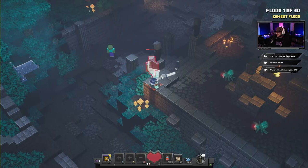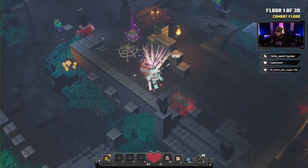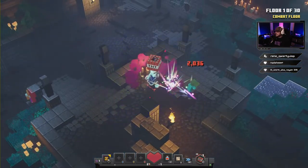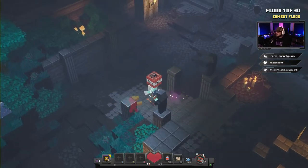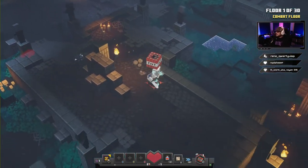Round two is actually one of the harder rounds super early, and only because you've got a couple of those necromancers — they're spawning in all kinds of zombies and skeletons at you. So all we've got to do is just go take those guys out.